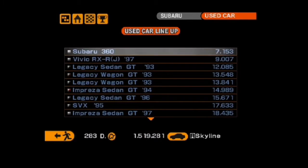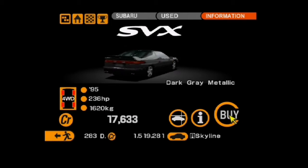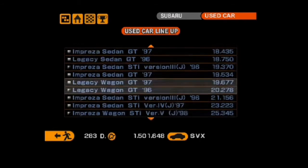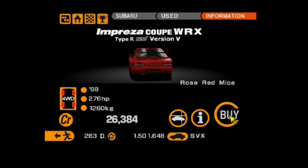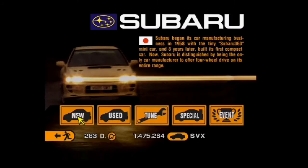Since I do have the space, I'm going to purchase my two cars. I'm going to purchase this Subaru SVX and get in it, because this is the car I need for the next event. I'm also going to purchase an Impreza as well. I'm going to go for the Type R in red — rose red — just because something's telling me I have to get this thing in red. I'm not getting in it now because I need the SVX for the next event.